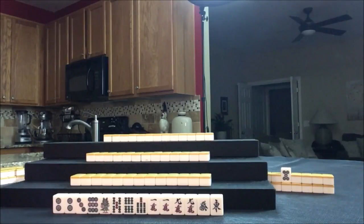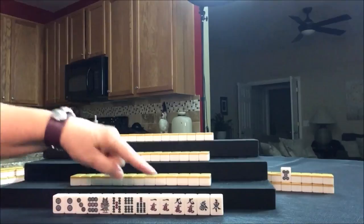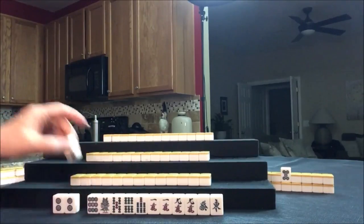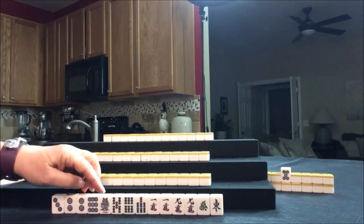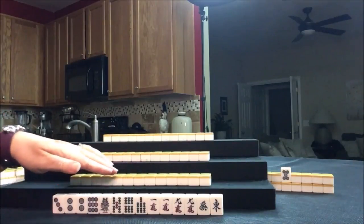All honors and terminals — it's only two Han. Four pones or kans of all terminals and honors. We don't have to make a decision yet, but because of all the pairs, I think I would try for all-pone anyway. So let's give up the three dot first and see if we can draw more terminals and honors. Let's just see what happens.